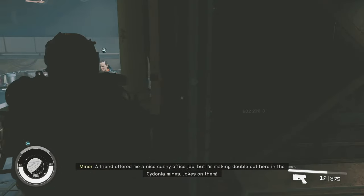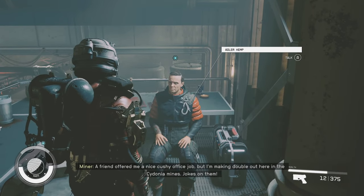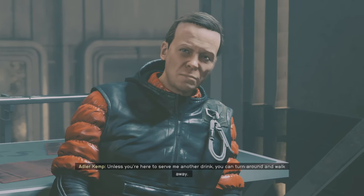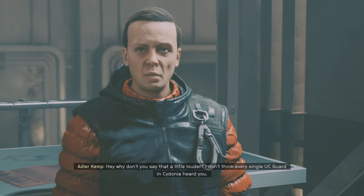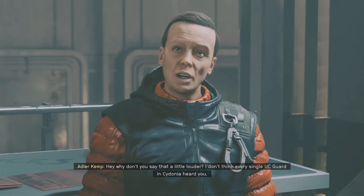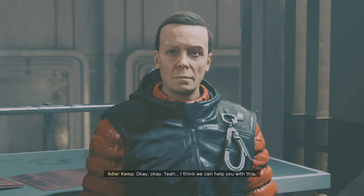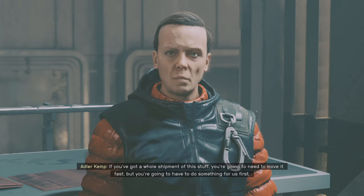A friend offered me a nice cushy office job but I'm making double out here. There — Adler Kemp. Unless you're here to serve me another drink, you can turn around and walk away. Why don't you say that a little louder — I don't think every single UC guard in Cydonia heard you. I said it quite quietly, mate. Yeah, I think we can help you with this — I did have quite a shipment.